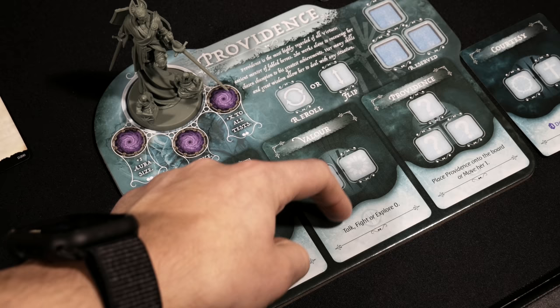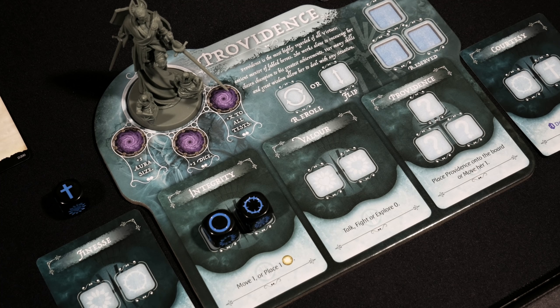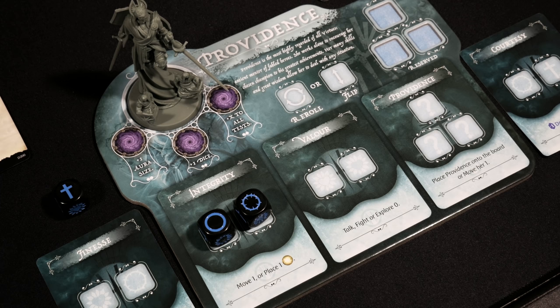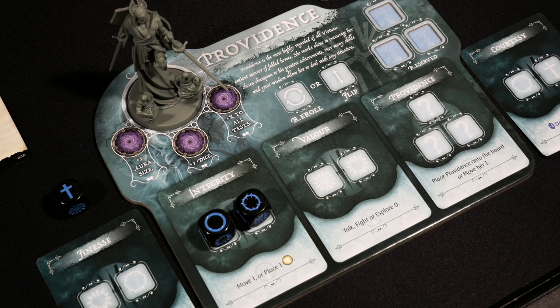So we move to Integrity, where we can either move or place light. Placing light is exactly what we want to do to illuminate Solomon Kane's path. In a hypothetical roll, if I got dice matching the required icons, I could place those two dice into their matching slots, discard them, and then place a light token — either on the illumination path or on Providence in one of three locations to gain benefits. One particularly helpful benefit during story chapters is gaining an extra die, rolling four instead of the typical three.